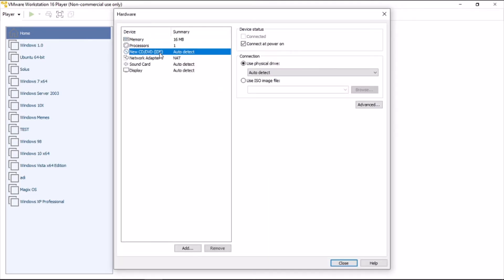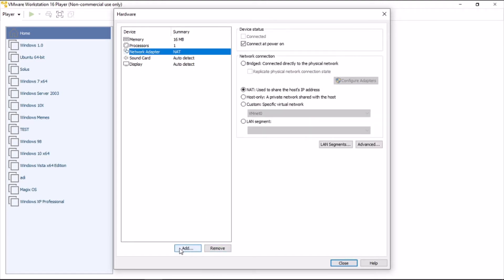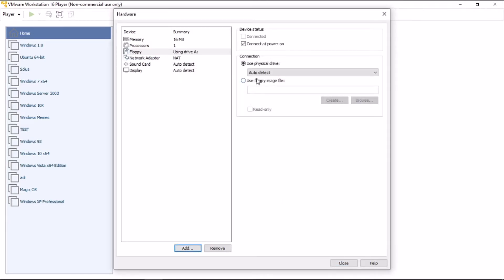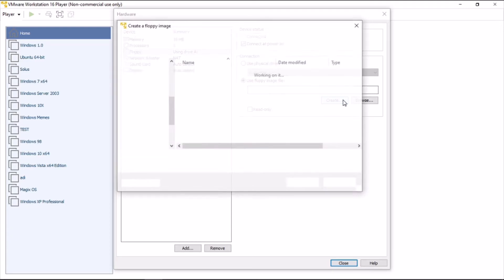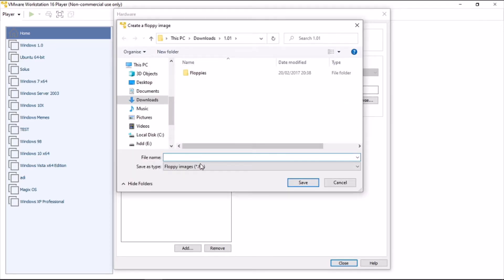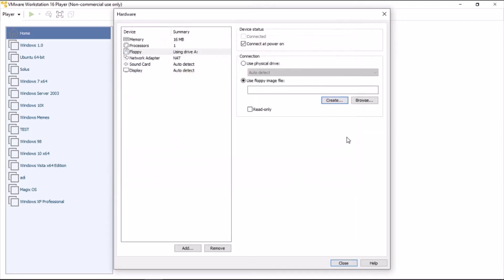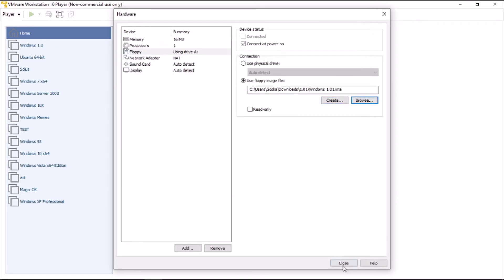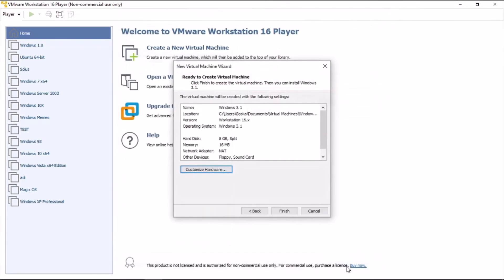Now remove the CD drive and replace it with a floppy drive. Use a floppy image — the floppy images will be in the description. Once you add the install directory, you'll see it will only read .flp and .img files, but you can select all files because VMware does support .ima format as well, so that will come in handy. Close and finish.